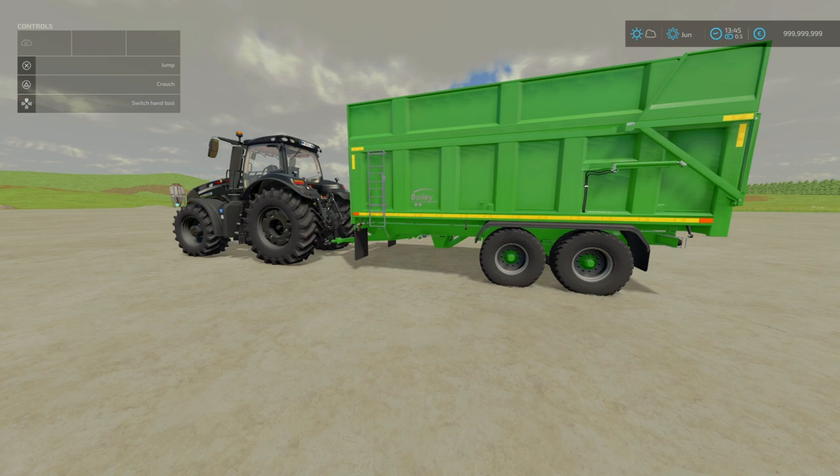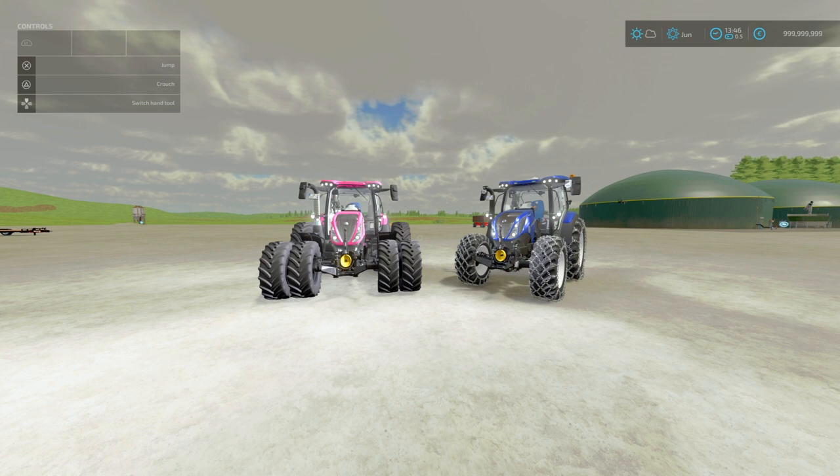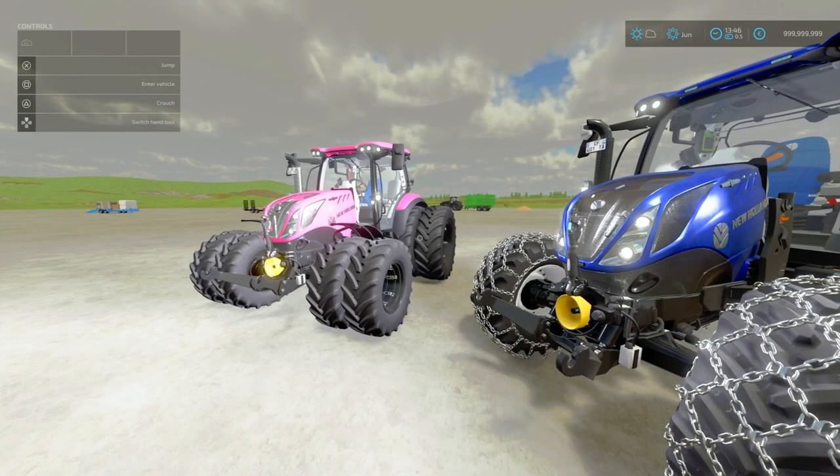Next, we'll head on to our two tractors for the day. We've got the New Holland T5 AC and DC — and no, it's not alternating current and direct current, this means Also Commands and Dynamic Commands, which is just based on transmission. This is by Farmy, 42.68 megabytes to download, and slot count is an astounding 43 slots, but trust me that is worth it. AC is basically the CVT — continuous variable transmission — and the Dynamic Command transmission is a 24 by 24 dual clutch transmission.